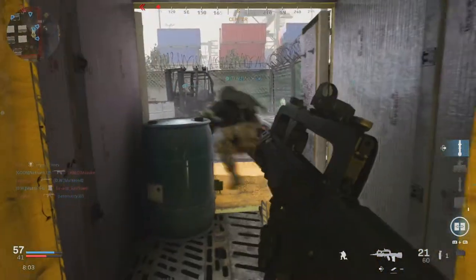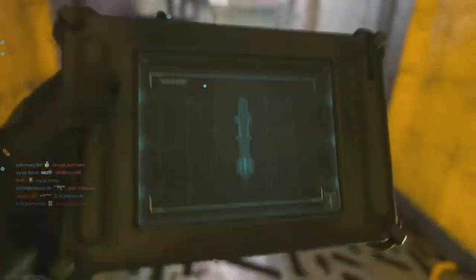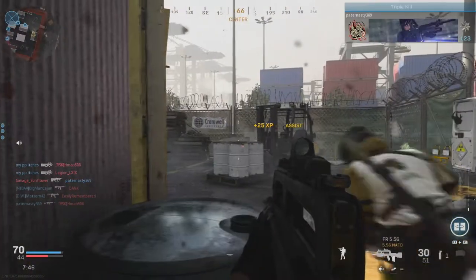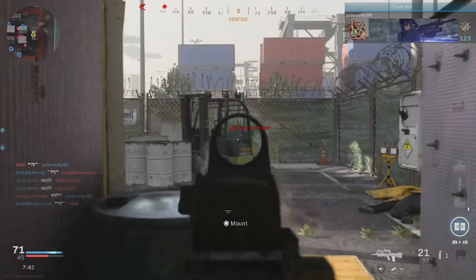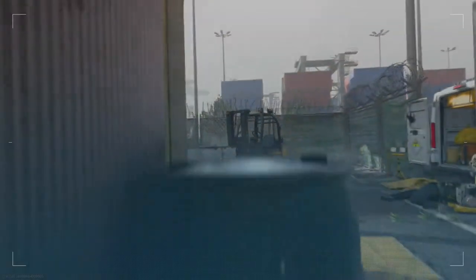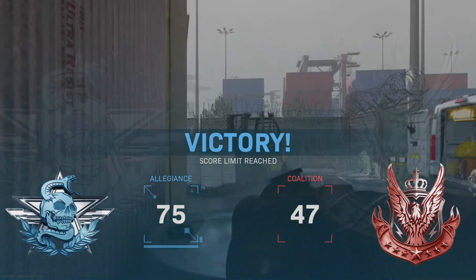Rust is also making its return — in Modern Warfare 2, Rust was what Shipment was in the first Modern Warfare: the requisite small, fast-paced, non-stop action multiplayer map. Scrap also seems to be returning, but as of right now it's only going to be part of a larger Ground War map.